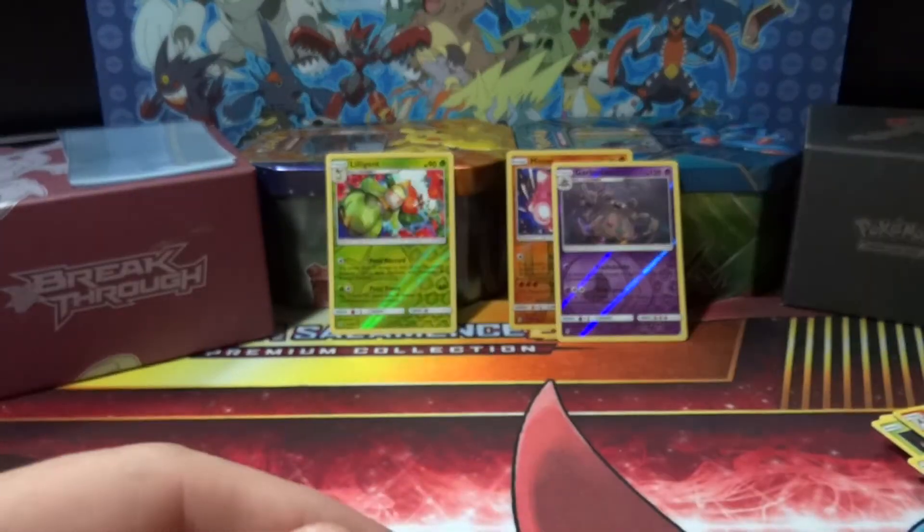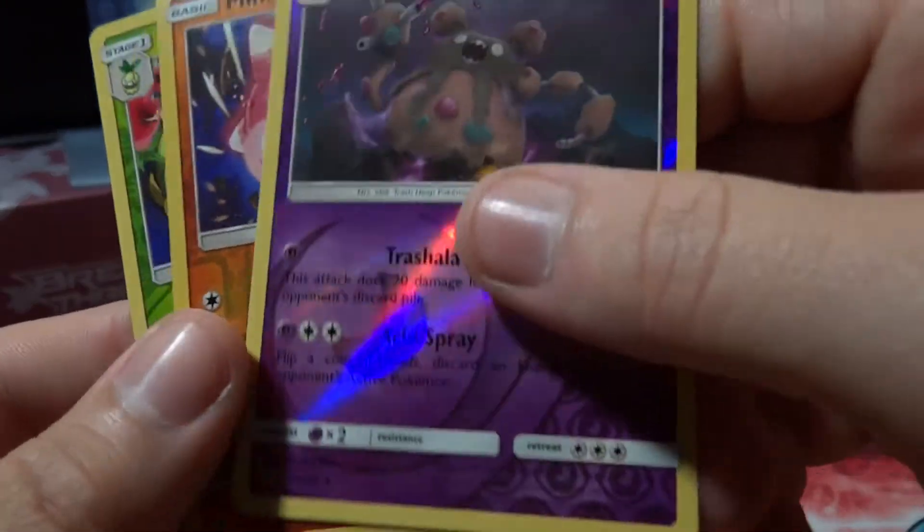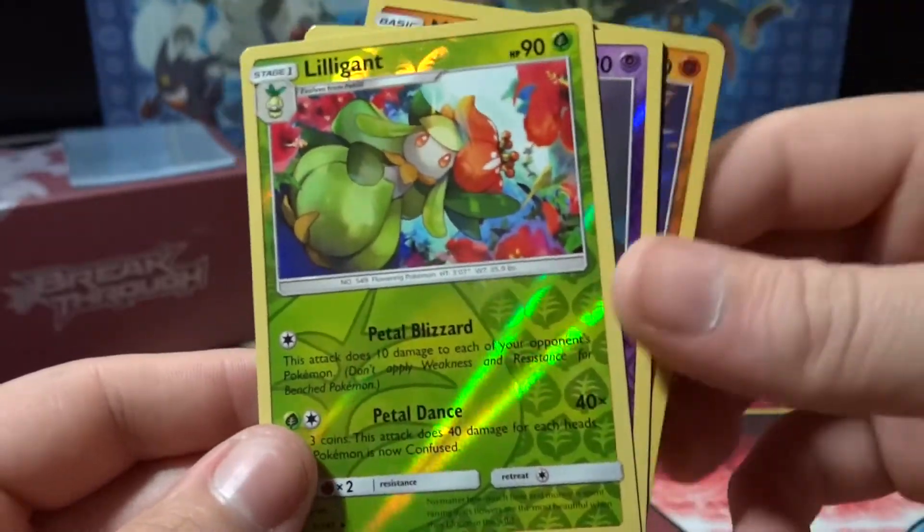No luck on the pulls overall — we managed to pull three reverse rares, which is really cool I guess, better than nothing for sure. Those were the Garbodor, the Mineore, and the Lilligant.